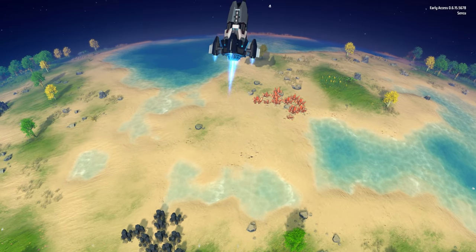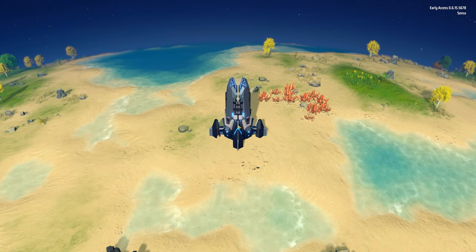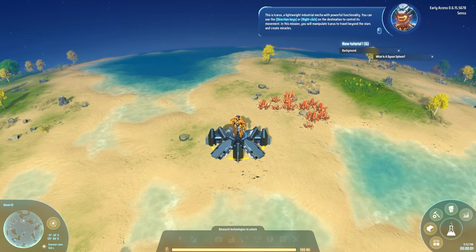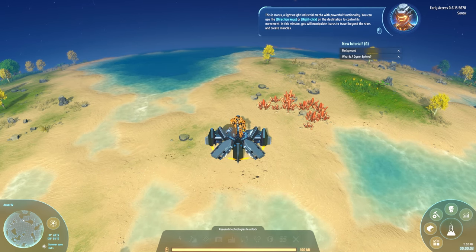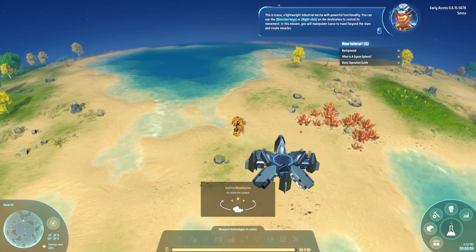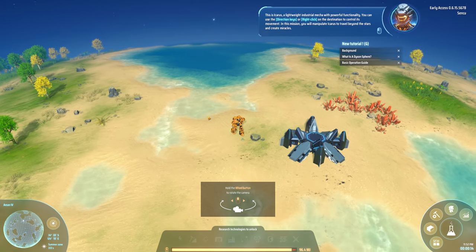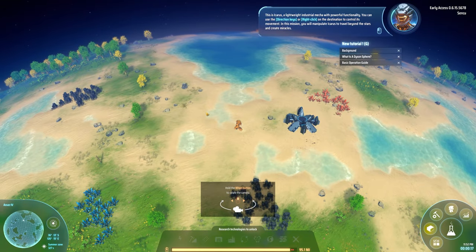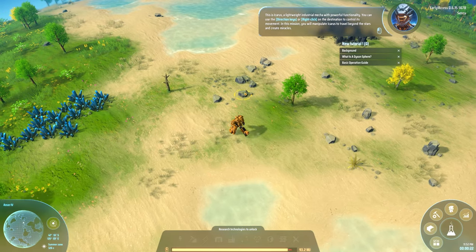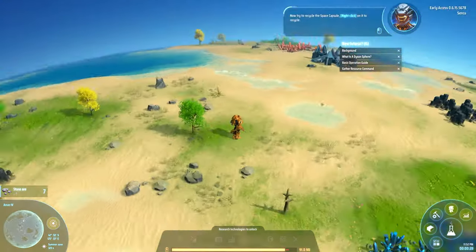"To liberate all these precious resources in the name of democracy!" I come in peace. This is Icarus — an industrial mecca with powerful functionality. You can use the direction keys or right-click on the destination to control its movement. This mission: you will manipulate Icarus to travel beyond the stars and create miracles. Hold the wheel — nice. So this is how we move. Now try to recycle the space capsule — basically right-click on it to recycle.